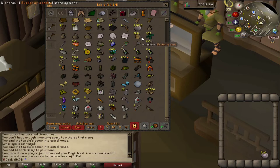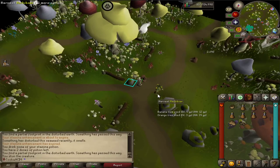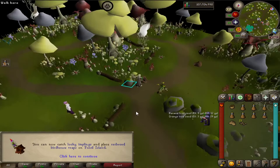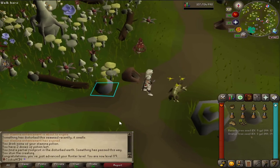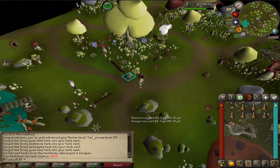On the crafting grind again. Coming in with 89 hunter — that took a while to come in. Anything new? Ooh, redwood birdhouses. I can't even do anything with them, but now we can catch lucky implings and I don't think I've ever actually seen one of these on the account yet. So I need to really keep an eye out because I'd love to go catch one.